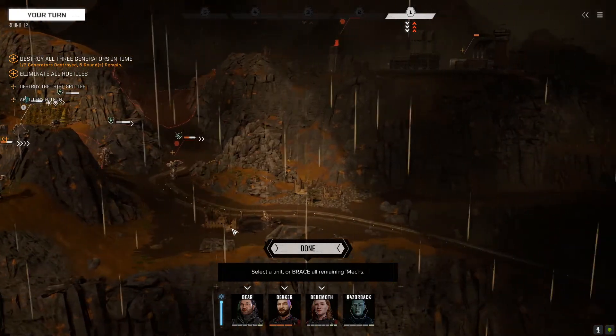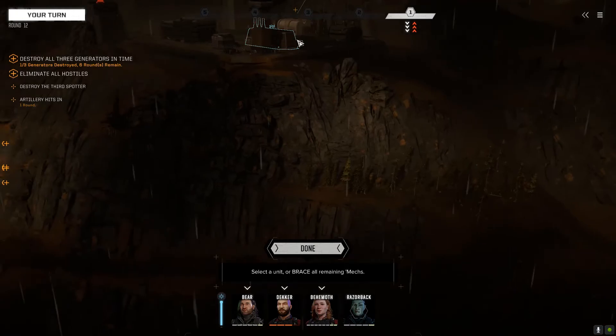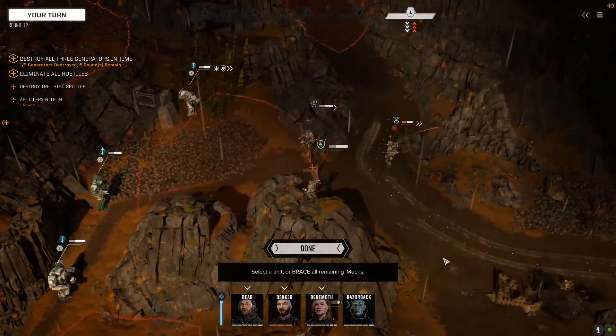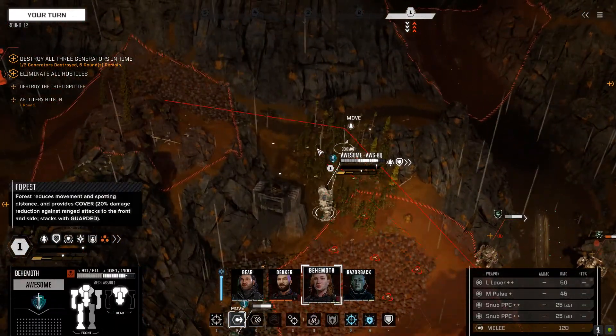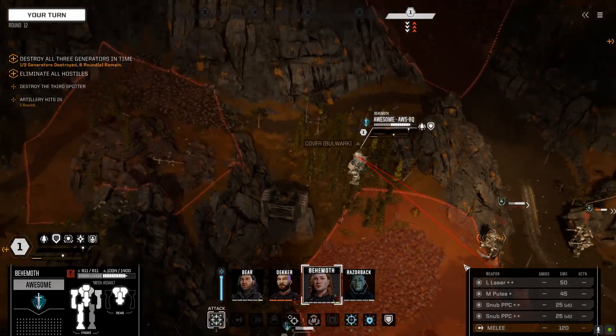I may actually try and send the Archer around for the third one. These three can deal with these mechs, hopefully. The Archer — I don't think we can get there in time. Such a rocky place. Six turns — one, two, three, four, five. Decker might have one turn to take out that generator if we sprint the Archer from here.